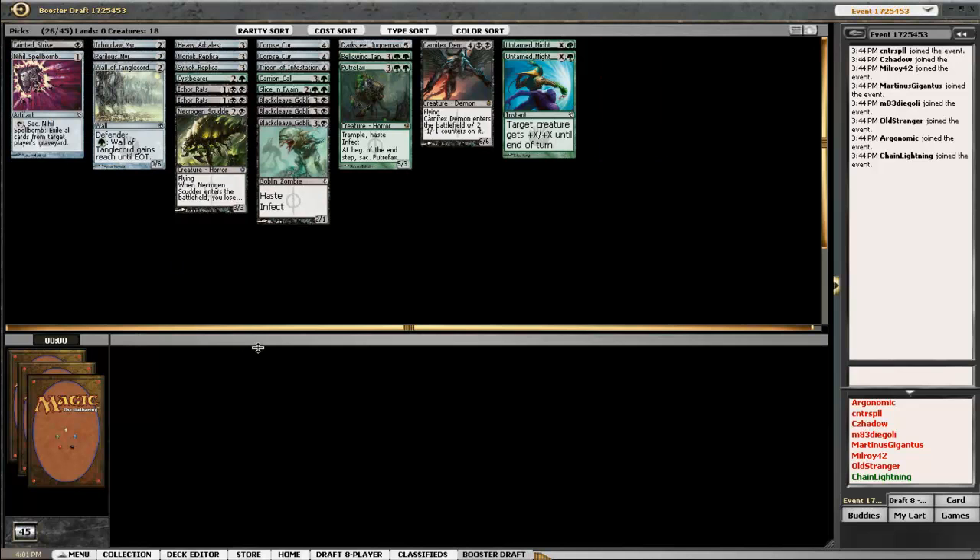On to the deck build. Infect deck. Got Phyrexian Vatmother, two Corpse Curs, and some Untamed Might. Means it can't be too bad, right?